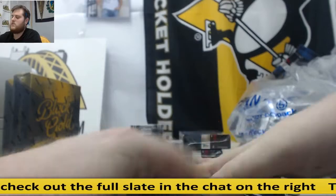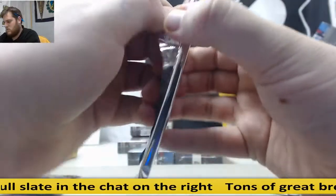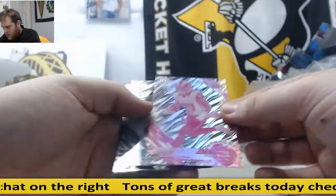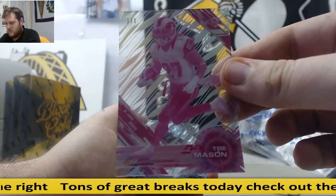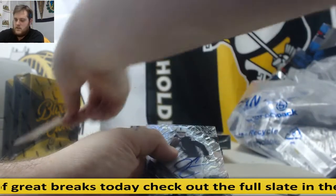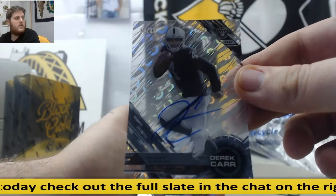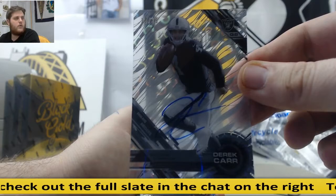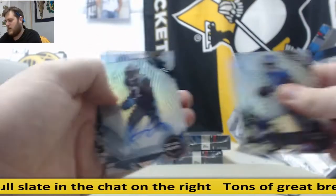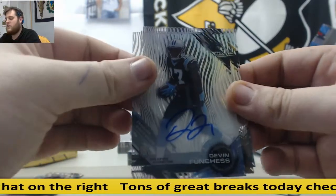Four boxes left. Rookie Coleman, another 101 — Tre Mason for the Rams. Two 101s in the same case! 101 Tre Mason. And 20 of 25 auto for the Raiders: Derek Carr. 20 of 25 auto, Derek Carr for Oakland — nice hit for the Raiders. Cruz, Forte. Nice, and another auto — rookie Funchess. That was a great box: 101 and two autos, rookie auto Funchess.